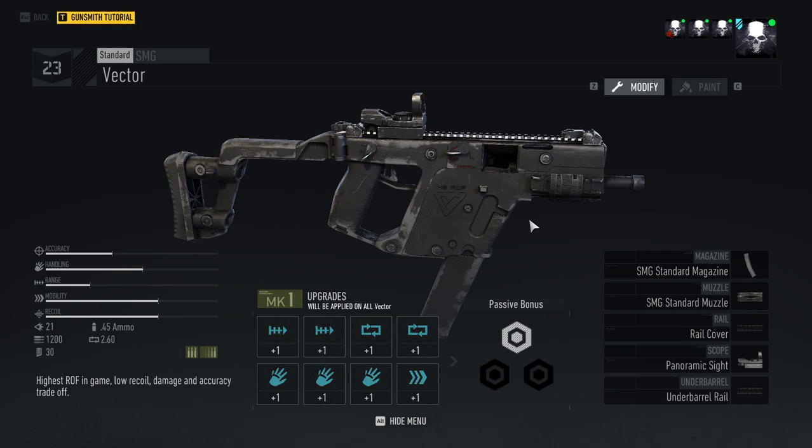What's up everybody, really excited to be playing Ghost Recon Breakpoint — this is going to be my first video. This is the Vector, it's my favorite gun in the game. I run the Panther class, so my submachine guns don't actually get their damage reduced when using a suppressor.